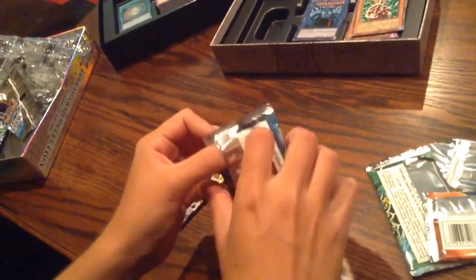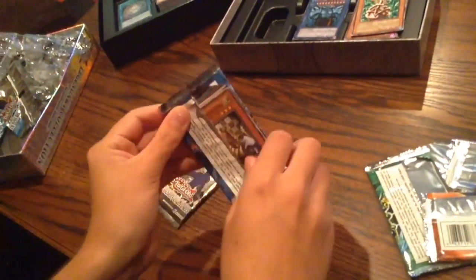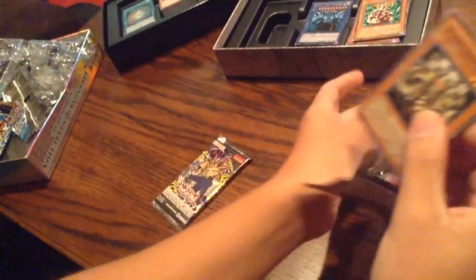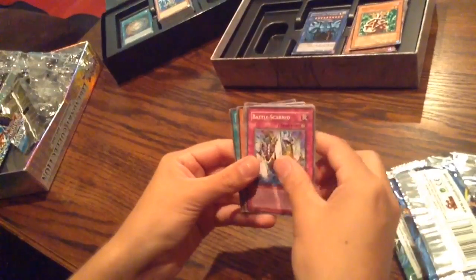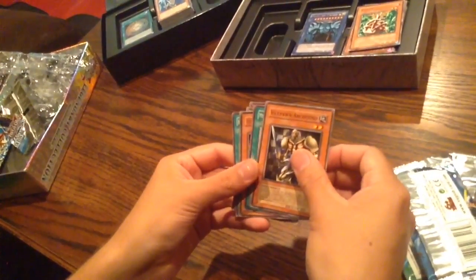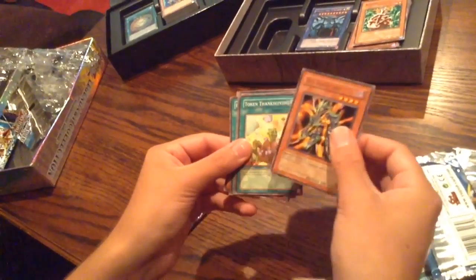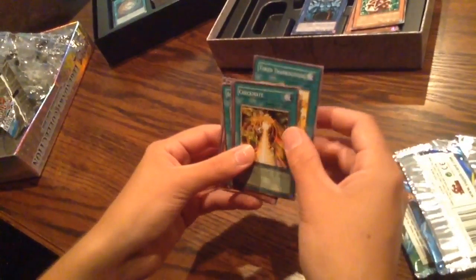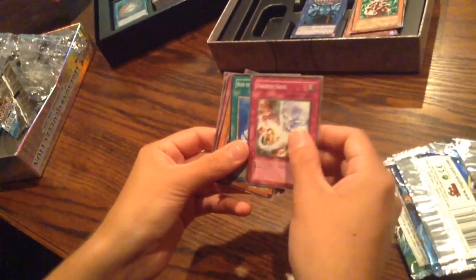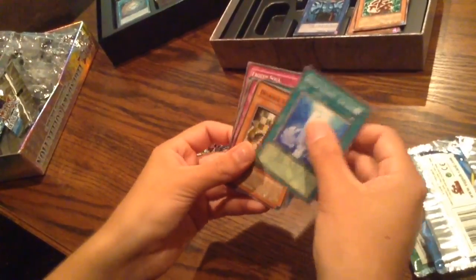Now for Dark Crisis. Death Rook Archfiend, Battle-Scarred, Vile Germs Archfiend, Mustering of the Dark Scorpions, Des Feral Imp. Awesome rare. Token Thanksgiving, Checkmate, Frozen Soul, and Rod of Silence. Kaisei - at least I think that's how it's pronounced.